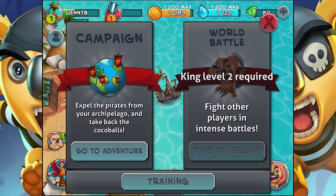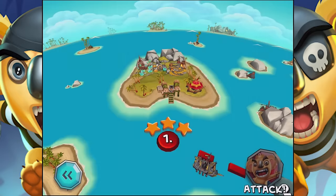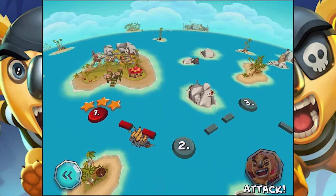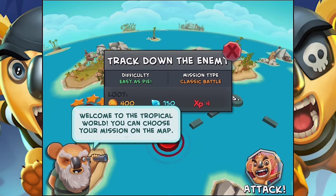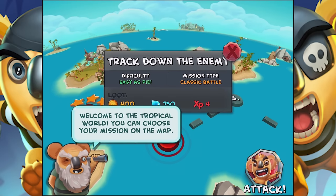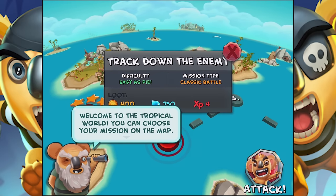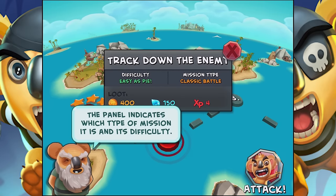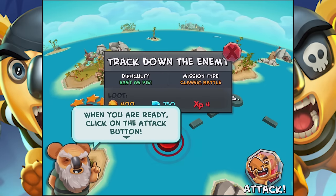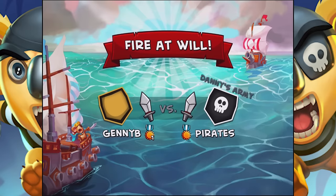We can try the campaign, and then if you become level two, you can fight other players. Let's try the adventure. There's a single player mode and PvP mode. I really like playing PvP in these types of games because it's not terribly skill-based. You can choose your mission on the map — the panel indicates which type of mission it is and its difficulty. Classic battle — click on the attack button. Sounds like there might be different types of battles.